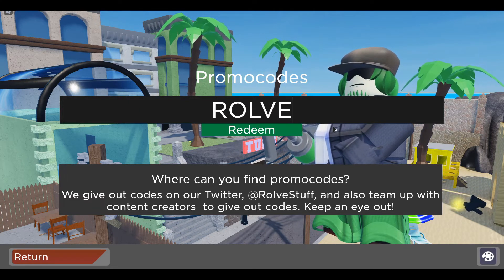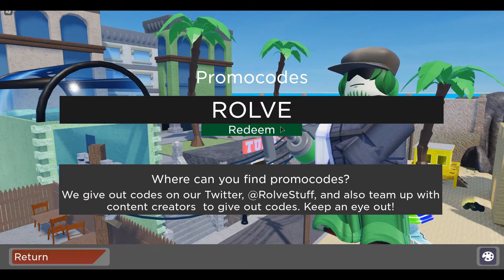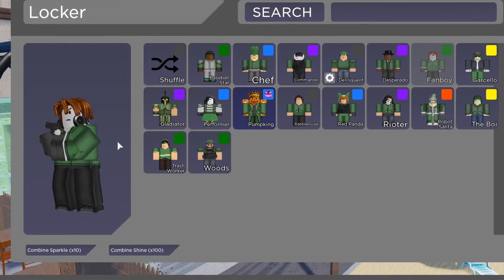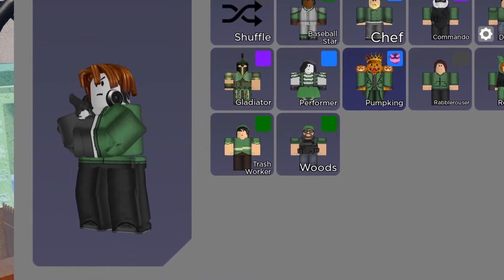The next code is going to be Rolf — this is how you spell it. It's only going to give you the fanboy skin or something, let's go check that out real quick. Okay, this is the fanboy skin you get from that code. Let's do some more codes.